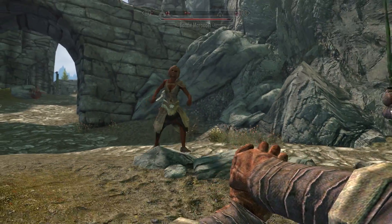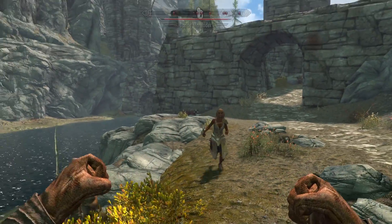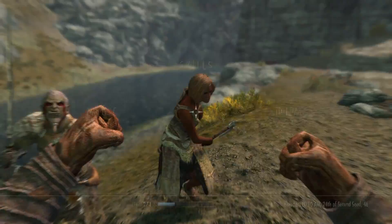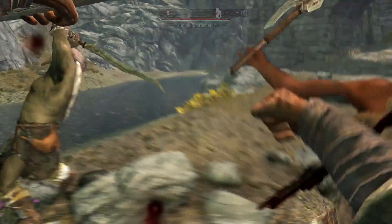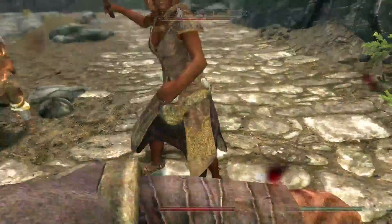So you could never block before, and now you can go ahead and just take it right to the forearm. That ain't going to do nothing to you. Let me pull out a torch quick — so I got my lit torch here — and you just go ahead and light him on fire.